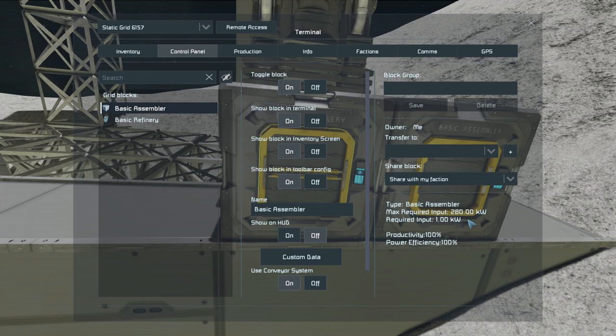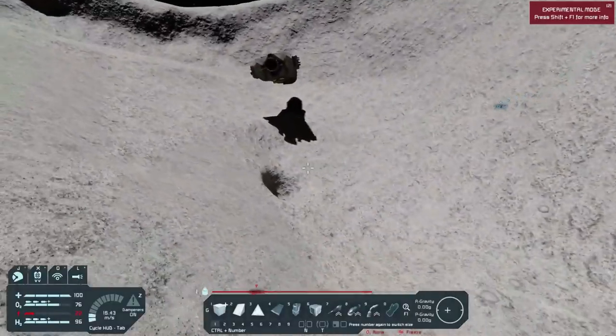Let's try to do this. 280 plus 330 is 610. So what we're going to need is 610 kilowatts. First things first though, I need to go ahead and get one solar panel built right now because I forget how much they actually produce.